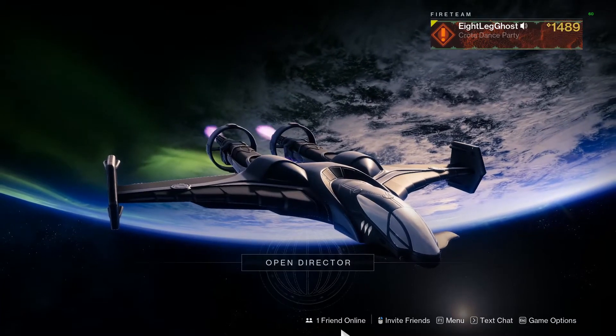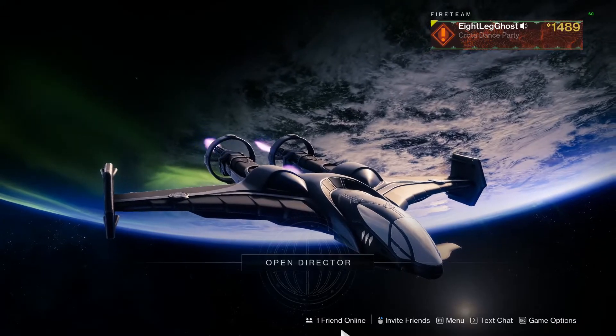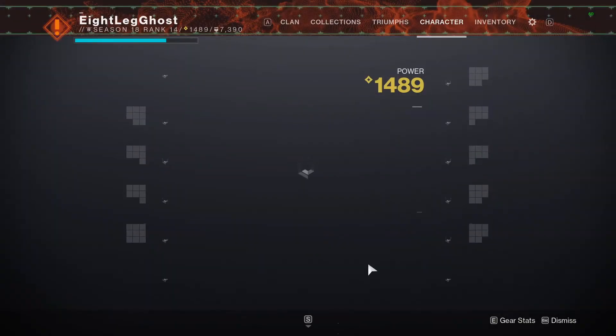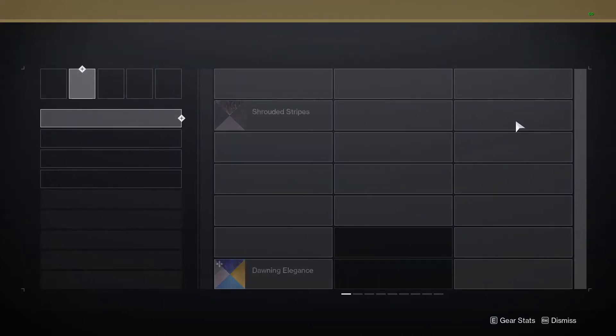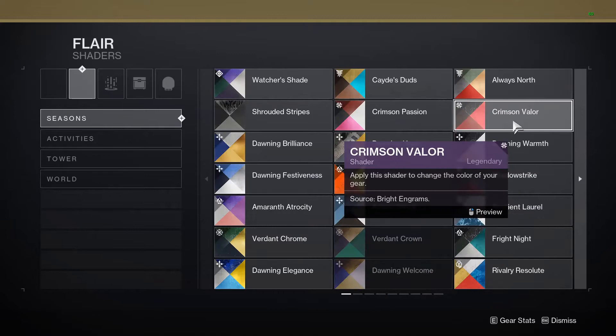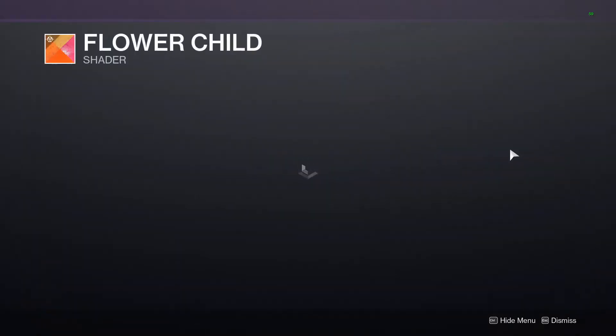Alright guys, so about a week and a half ago I made a video on some of the new Festival of the Lost shaders, one of which being Flower Child, and that's the one that everybody was talking about. A lot of people were asking how to get it, and I wanted to make a video on this sooner, but I genuinely did not know how to get it myself — would have made a video about it if I did. But now you can actually purchase it.